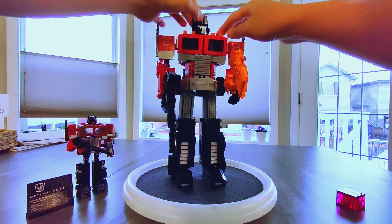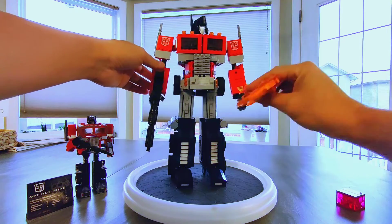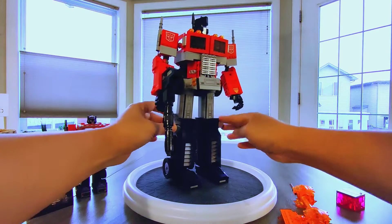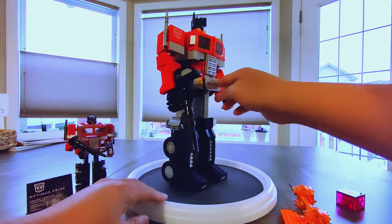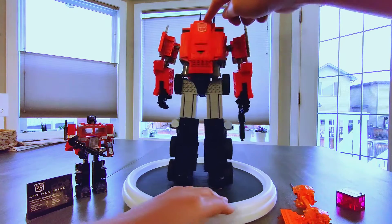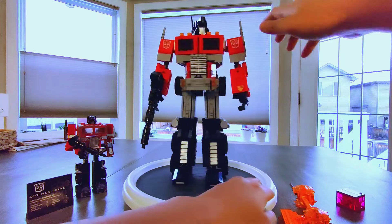He has an articulating face that moves around, all the limbs move around, and that thing doesn't quite sit in — it just sort of sits there. These things wiggle; that'll come out in the transformation. He's pretty intense. He's got a backpack and jetpack action. And I'm going to show you how it transforms.